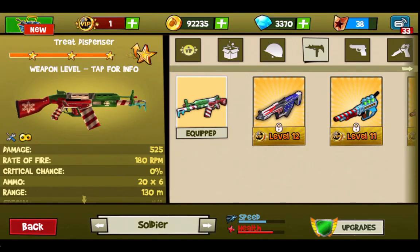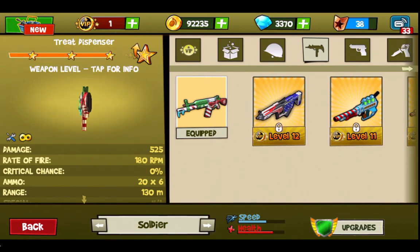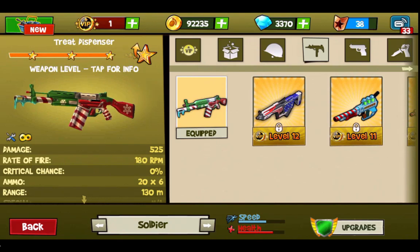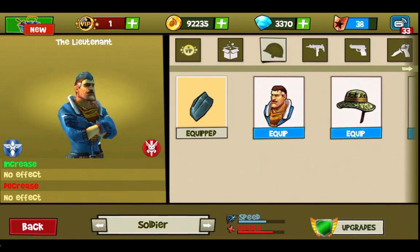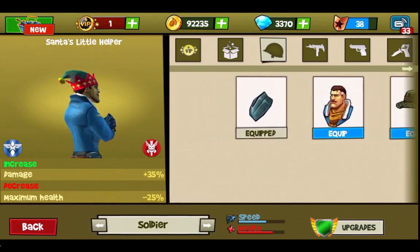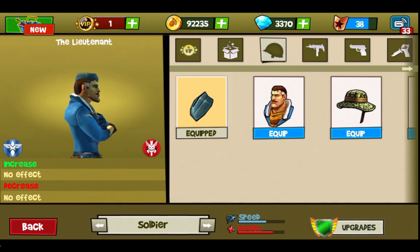Hello everyone, and welcome back to Blitz Brigade, where I am finally going to be able to do an honest attempt with the Treat Dispenser. For so long I was having such a hard time finding this weapon. It was here, I just missed out on it for a little while. But it's back — I bought it. It was expensive, like a thousand-something gems. I've decided to opt out of a hat this time around, because I found that the negative health was a bit too much last time, and I'd like to see what the weapon can do without the hat's bonus damage.